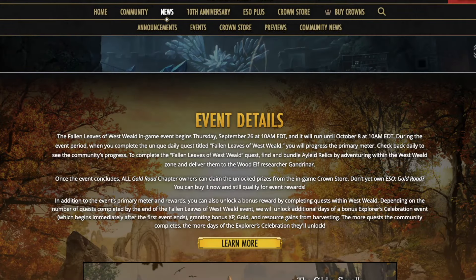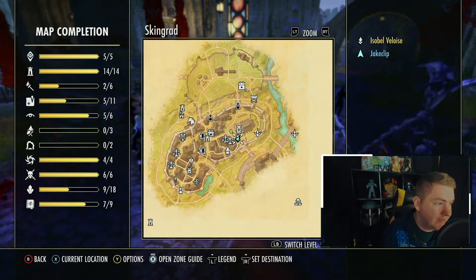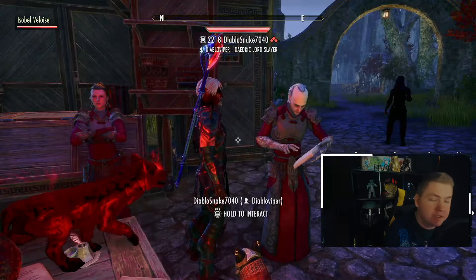You do have to make sure that you have the Westweld zone owned, and then you can check back to see the progress on the actual event itself. Important to note: you don't have to actually contribute for the event to give you credit. All you need to do is own the Gold Road, which is on 50% sale. If you're a bit lost on what you should be doing, the number one suggestion is come to this area just south of the chapel inside of Skingrad city and talk to these three individuals here. Each one is going to give you a daily quest.